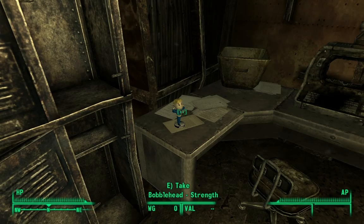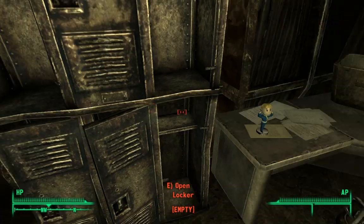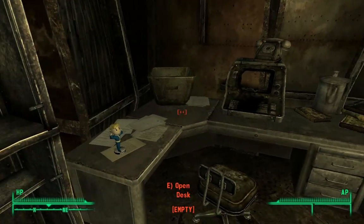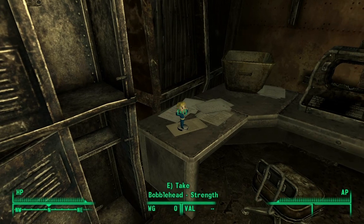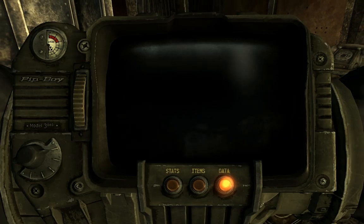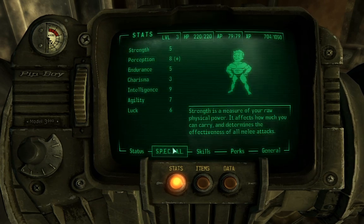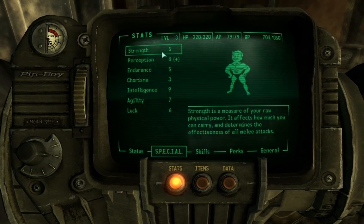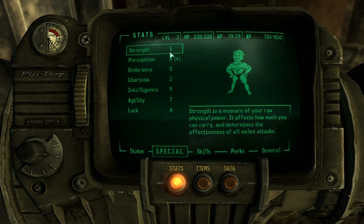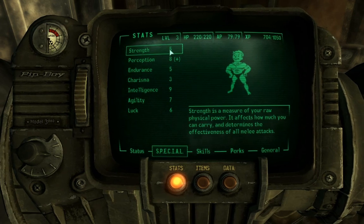Ah yes, here it is — behind a closed door. As you can see, it's green, which means we can pick it up, don't lose karma, and don't get attacked. This is the case for all the bobbleheads in the game — you never actually get in trouble for taking them. So we get one bonus to strength, permanently increased. It is now five, which was our minimum requirement for a perk we're gonna take later.